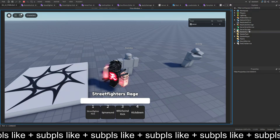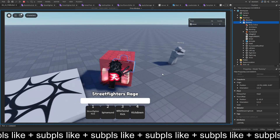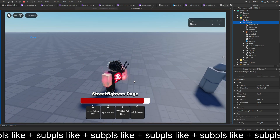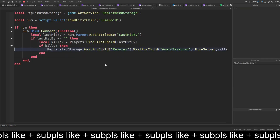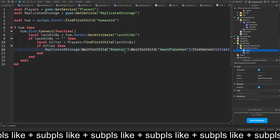Now technically when I kill the dummy, it should give me my awards. But it doesn't — we get an error: 'FireServer can only be called from the client'. Of course, since we're in a server script on the dummy. We can just do a double fire for now, or handle it manually.